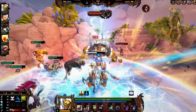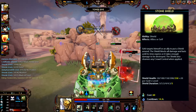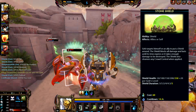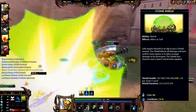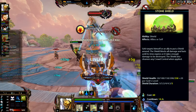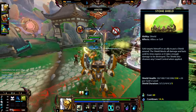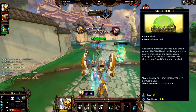A good Geb, to me, is defined by how they use their three. It's called Stone Shield, and it is the best. Geb targets himself or an ally to put a shield around. The shield blocks all damage and lasts until the time expires or it takes enough damage to be destroyed. The shield also cleanses any CC when applied - it cleanses any CC when applied. So this is a fantastic way to get away, to engage into a team fight, or just save an ally in general. Keep in mind the cooldown is 18 seconds, so you do want some cooldown reduction.